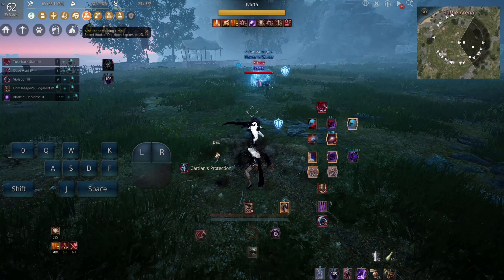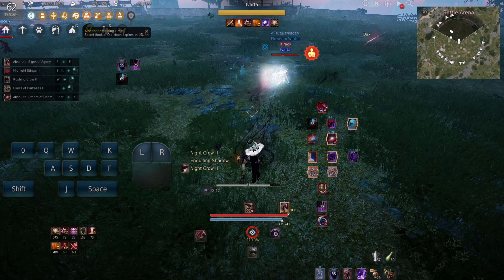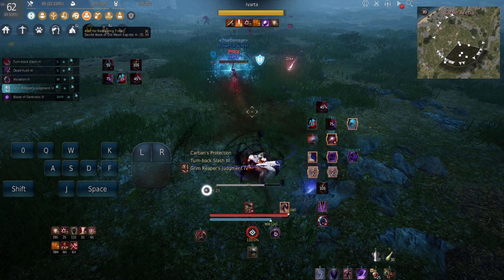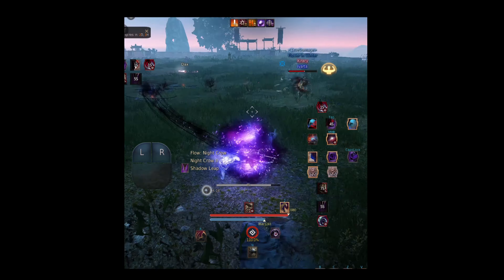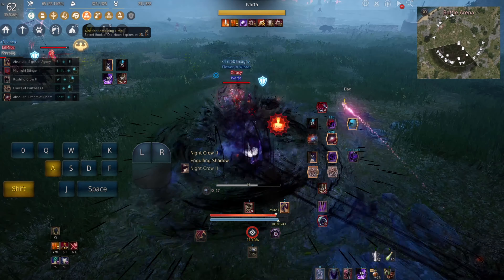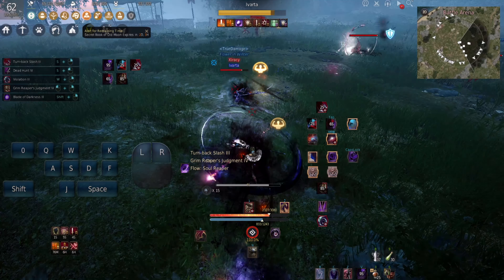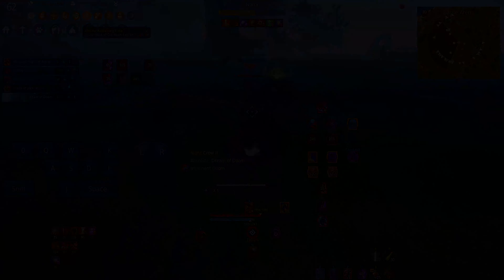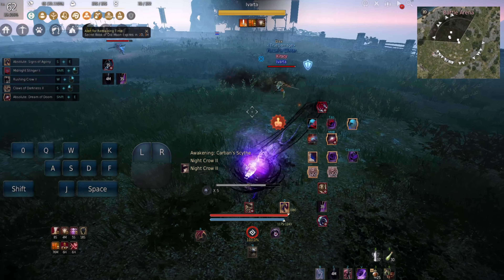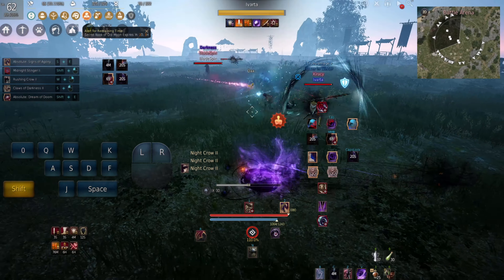Now let's see some real situations using the new awakening skill. Check how much damage you can deal with the new skill even if the enemy is not knocked down after I use Grim Reaper's Judgement. Now you will see how I didn't catch the enemy with Grim Reaper's Judgement but I hit him with the new skill from far pretty hard. In the next one you can see how I use the skill to protect myself from the enemy attack while dealing a lot of damage at the same time.